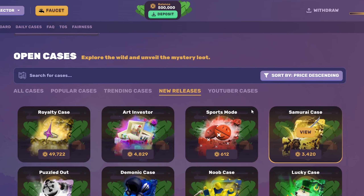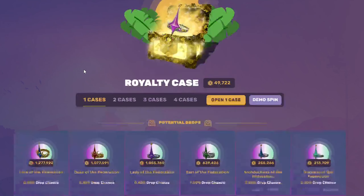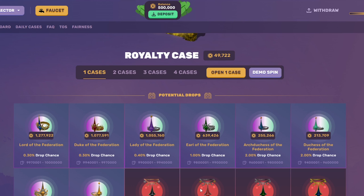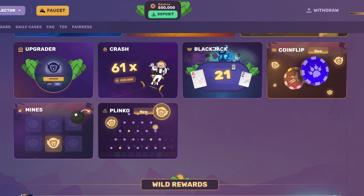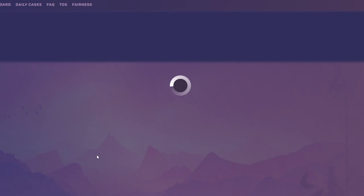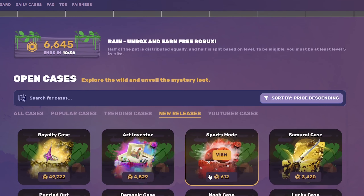Wildbet recently released three brand new cases that have never been released before: the Sports Mode, the Art Investor, and the Royalty Case. This case is so overpowered. It's expensive — it's 50,000 — but there's a 10% chance you pull something over 100,000 and a 20% chance you get some money back. In my opinion, this is the most overpowered case on the site. I saw someone pull the 1 million item yesterday, so it works. In this video, I'm going to be opening 10 of them, but first let's look at the other cases.